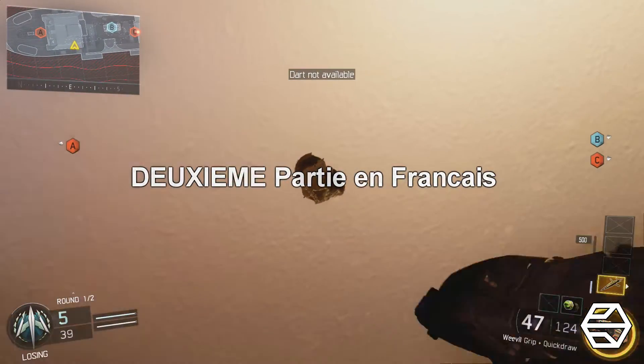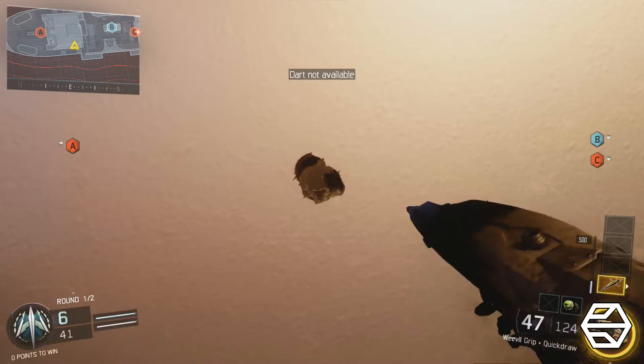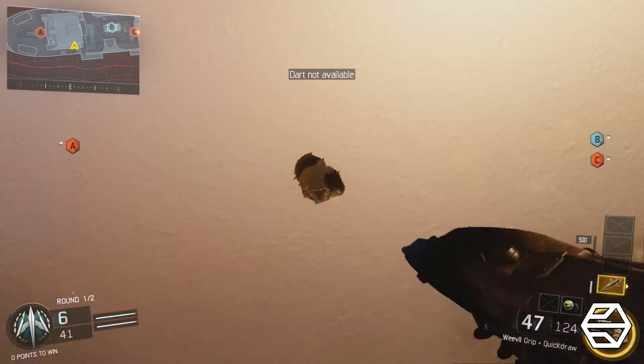I will show you how you can use the dart as much as you want. All you have to do is have the dart unlocked, then go to a wall and shoot it about 5 times — it will say that the dart is not available.